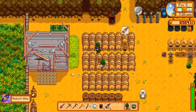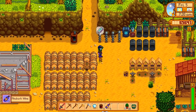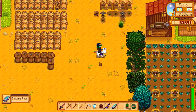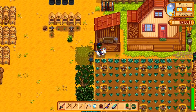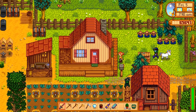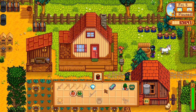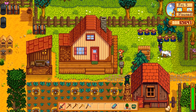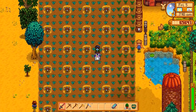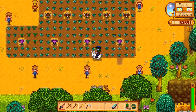We'll get the starfruit and the melons almost at the same time, which is going to be super helpful for us. Once we get the melons, we're probably going to get the community center done, and then we can start working on the greenhouse, which is going to be amazing.